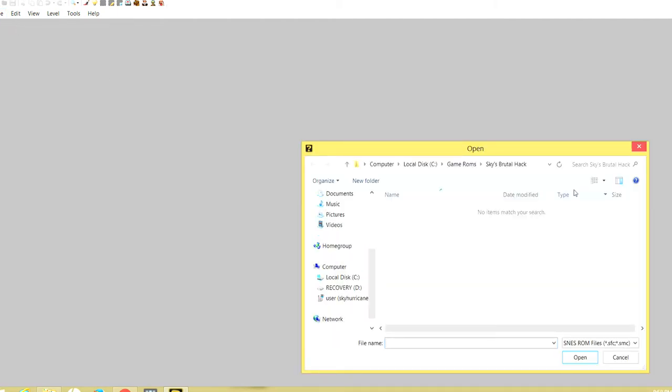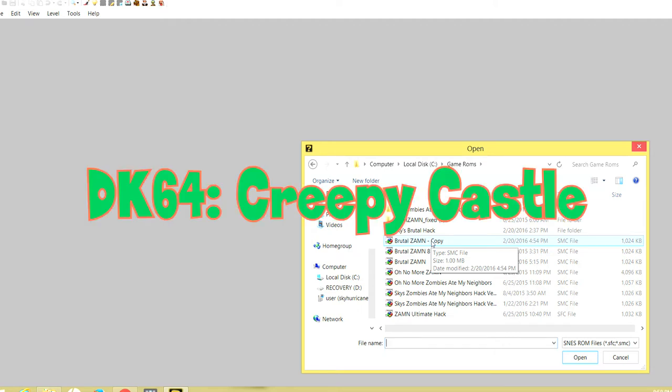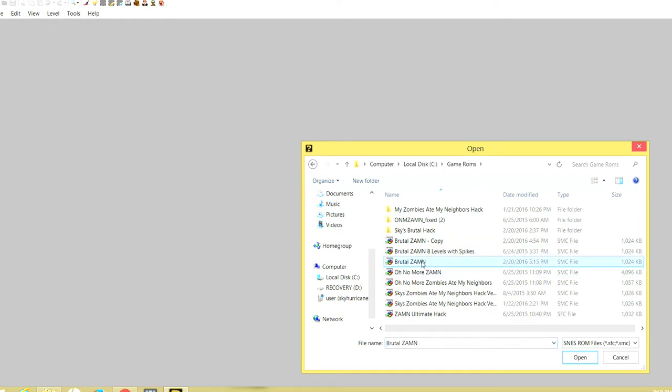This is what the editor icon looks like on your desktop — it says ZAM editor. I'll double-click that to open it. For the first time you do this, you click Open. After you've already done it for a while you can go to Recent ROMs instead, but if you restart you'll have to go to Open. I'm going to navigate to where I have my ROM saved. I have a copy of my brutal Zombies at My Neighbors — one that's clean and unedited.